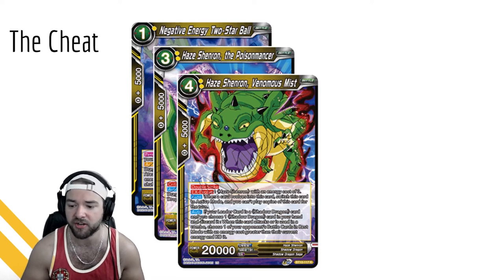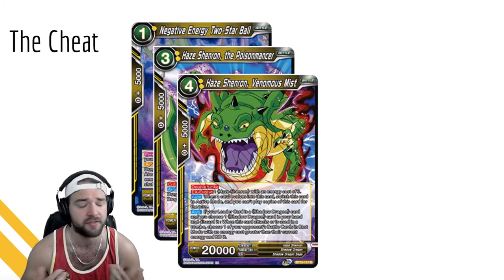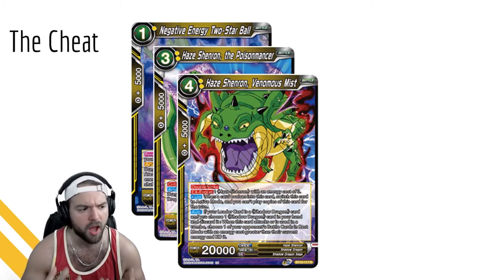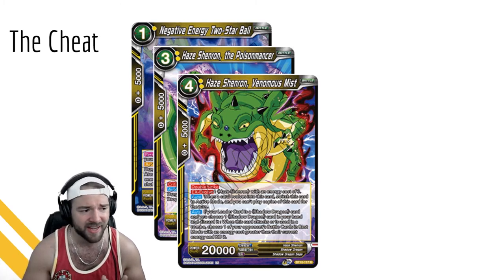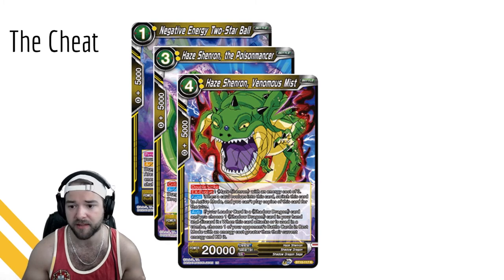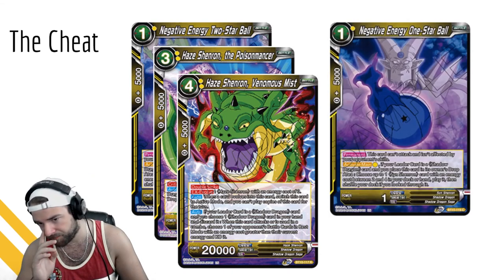A second auto: if your leader is a Shadow Dragon and you choose one Shadow Dragon card from your hand and discard it, when this card attacks or is used in a combo you get to choose one of your opponent's battle cards in rest mode with an energy cost greater than the current energy and KO it. It's not insanely powerful - you'd use this more for the Double Strike aspect. A free Double Striker is always really powerful, especially when you get him out for one energy. But there's a lot of battle card removal in Set 10, so closing the game with battle cards alone will be tough.